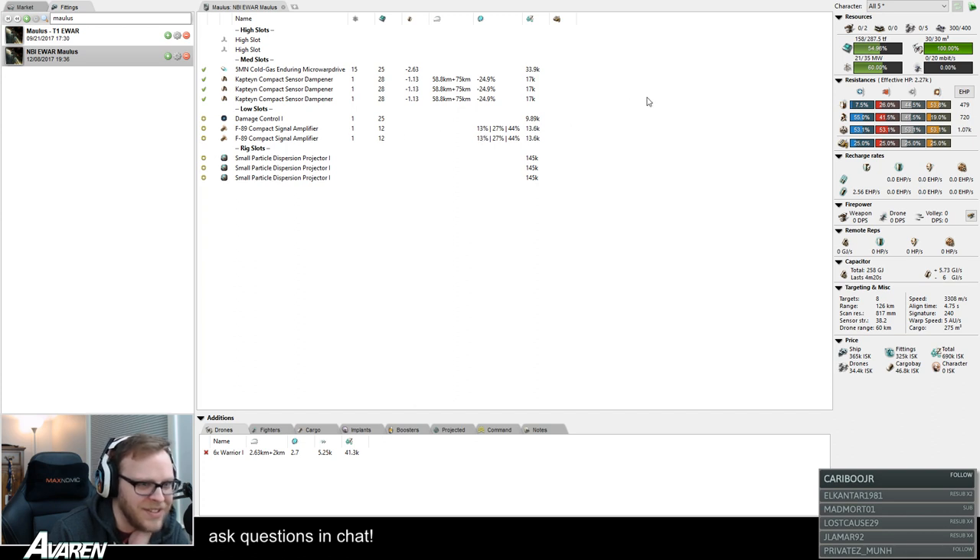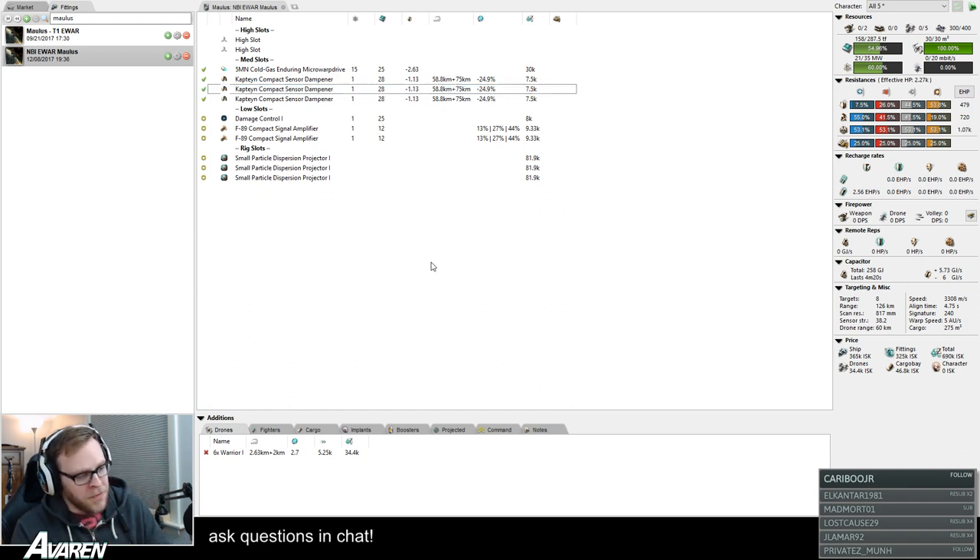Once you have your character in and your fit loaded into Pyfa, it shows all the statistics for the modules — how much it takes to fit, capacitor usage, optimal range and falloff. It has a column that shows various information; for E-war modules it shows the effectiveness of the module as it's currently set up. If you mouse over the percent, for instance on a Lamalus, it will show lock range and scan resolution dampening. The last column will show the cost of the modules if you have it turned on.